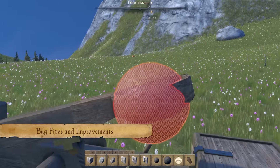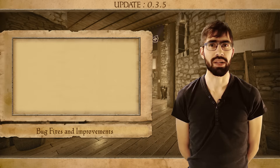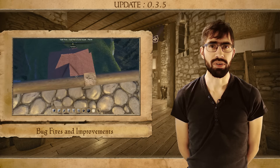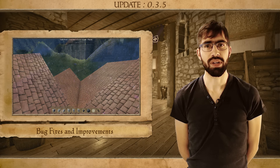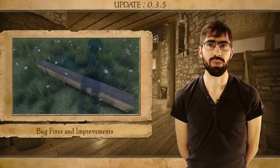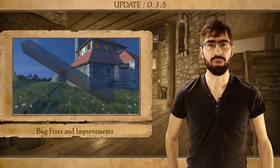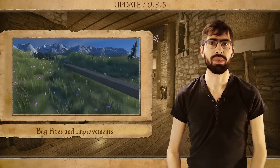We also fixed a bunch of exploits. There were a few exploits with the manipulation tool that were making it very easy for people to break into your castle. They could simply grab a very heavy stone, scroll it all the way to a far away distance, and then drop it on your walls — repeat this a few times and eventually your walls would be destroyed. Now it is no longer possible to move your manipulated object so far away from you.